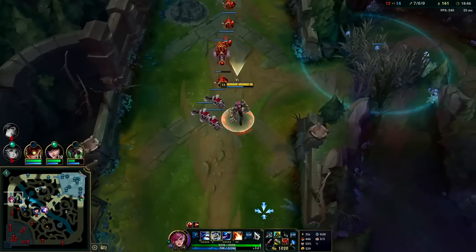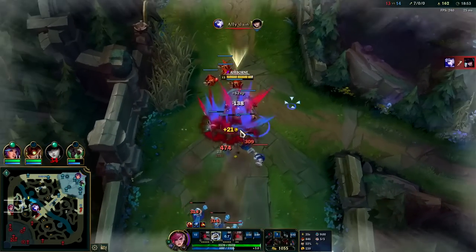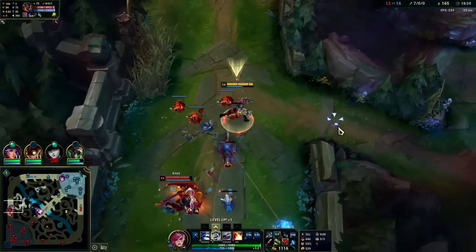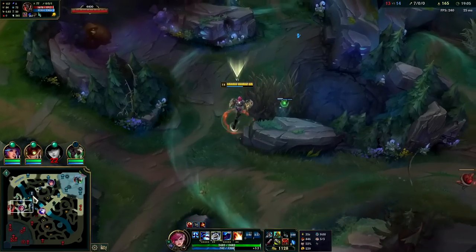I still have R as well. I did burn Ghost and Exhaust — you might say, why not just use R there and hold your summoners? That's fair. In my defense, I thought there were going to be more people and I could get more Ghost extensions. But it was only two people in the end. They're all missing so I don't want to attempt a random dive mid lane.